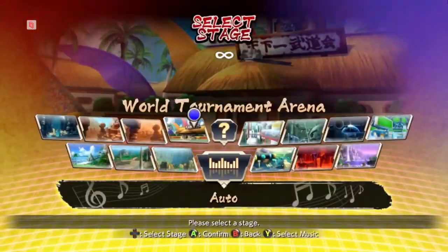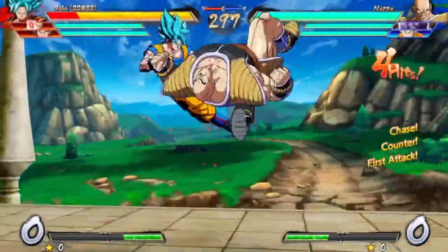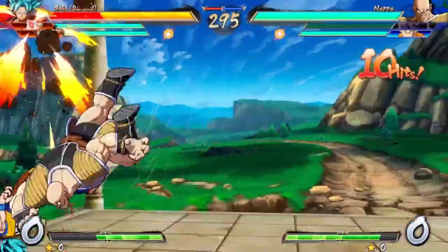You guys can hold Start and go back to character select. From here, select all your characters again. Now the fun can begin — you guys can play to your heart's content and get your first-to-two out of the way.